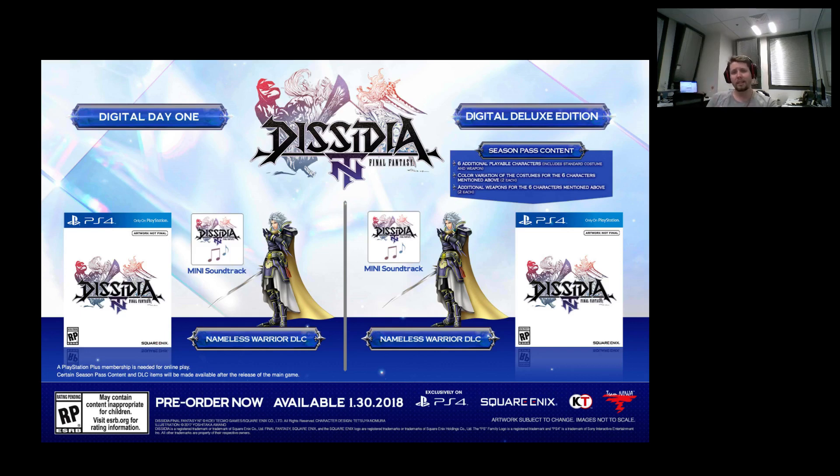The one you see in the picture now is the digital day one deluxe edition and the pricing is a little different and kind of annoys me. With the digital day one you're getting a Nameless Warrior DLC pre-order bonus, the game itself, and just a code — so this is a digital edition for PS4 exclusive. The digital deluxe edition comes with a season pass, six additional playable characters, color variations of costumes for those six characters, and additional weapons. I don't really think it's that valuable, and it's $85 — no disc, just a key. Kind of a bummer.